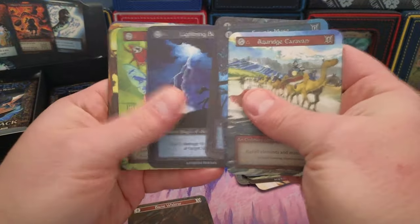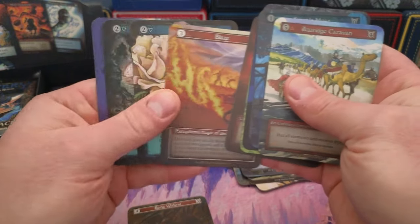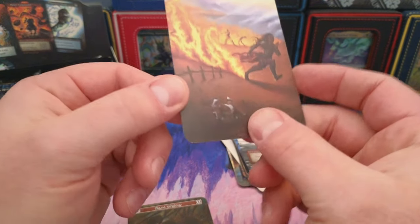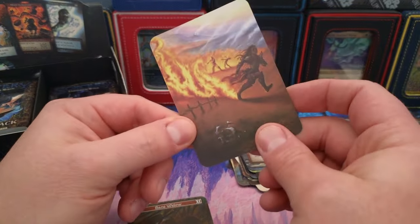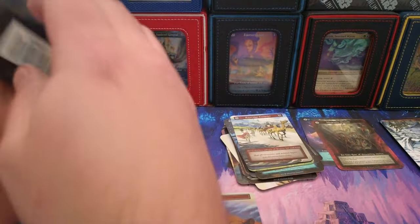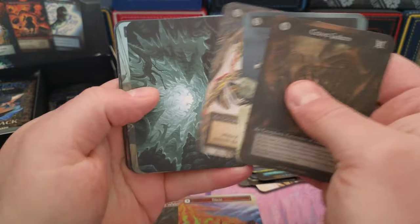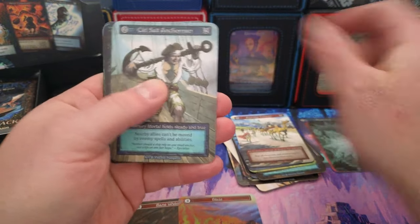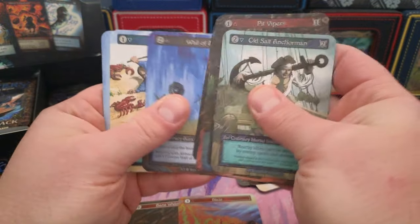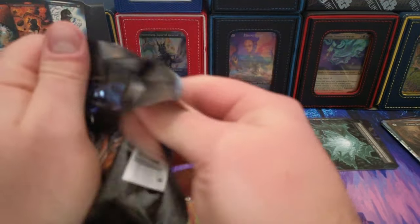Bane widow — exceptional bane widow — mortality. Looking pretty crazy there. I'm playing in the West Virginia qualifier tomorrow. I have my deck ready to go. I feel pretty good, but I'm not playing a conventional meta build — I'm kind of doing my own creation and hoping to see what it brings me. Could bring me glory or it could bring me nothing.